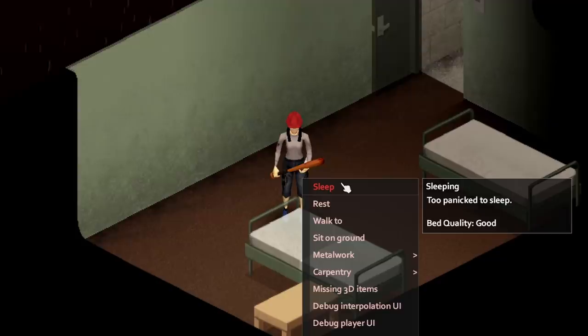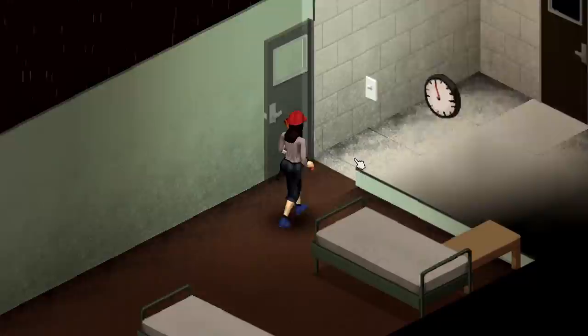Speaking of sleep, panic prevents you from sleeping, and that is the second drawback of being claustrophobic — when sleep is turned on, anyway.